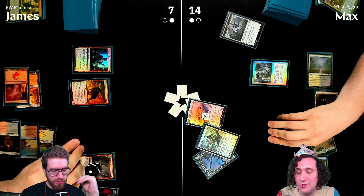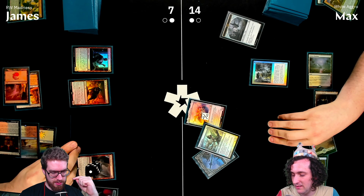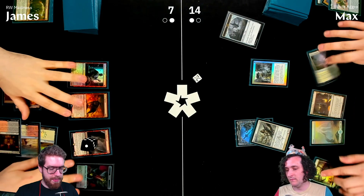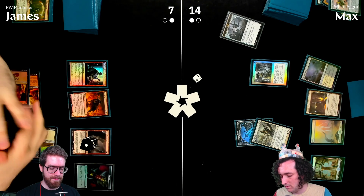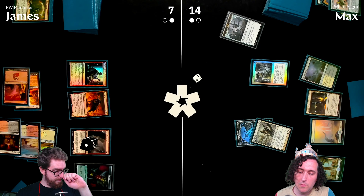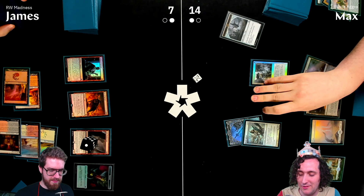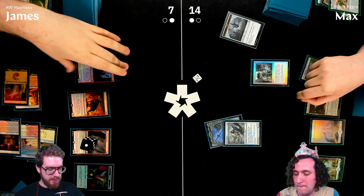James considers options — Max is at zero cards in hand, so James just kills Zabaz. Blade Splicer is effectively unblockable given the board state. James attacks; Max blocks with Voldaren Epicure.